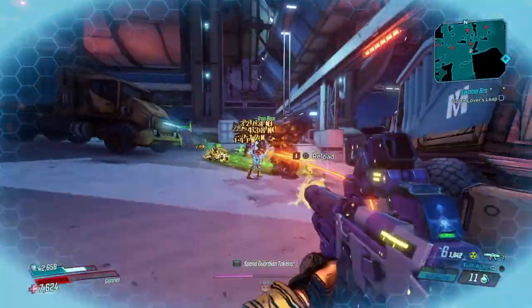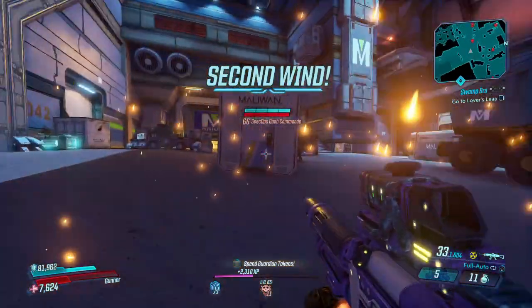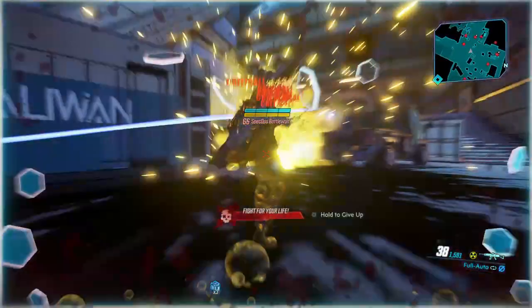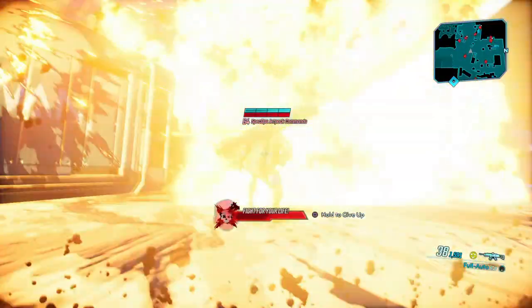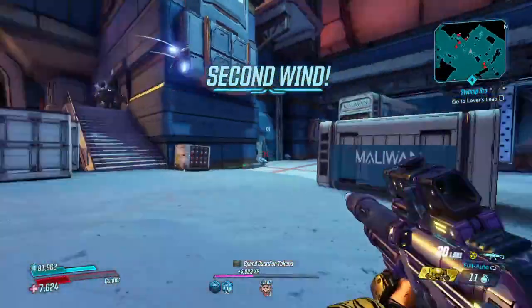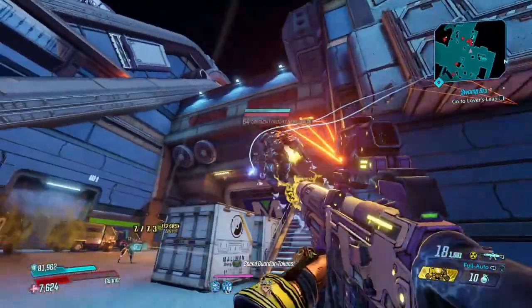Alright, we're here at the Maliwan Takedown — our good old stomping grounds. Someone threw a grenade in my face, but we're gonna put in work. The Star Helix is here to show what's up with its URad element. Rocking the Half-Life Sweeper setup, you already know.